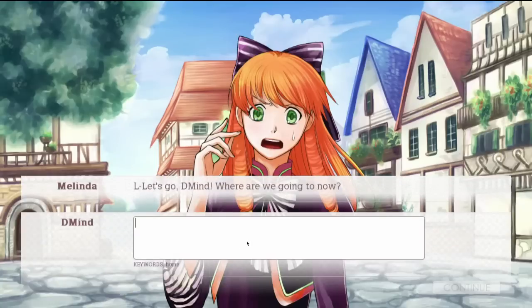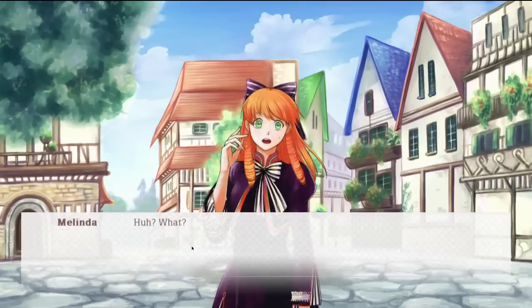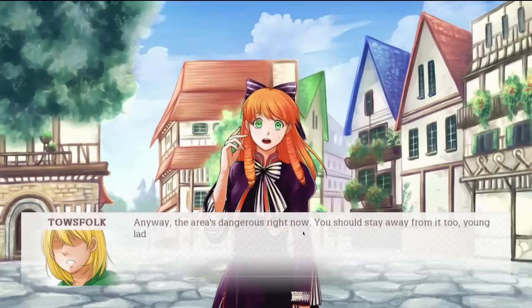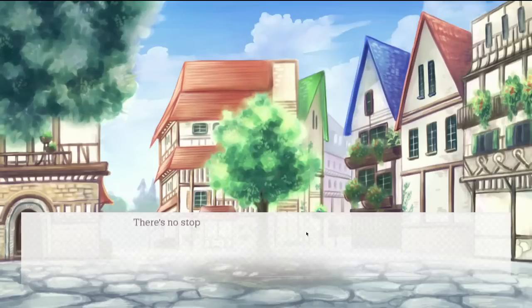Let's go, D-Mine — where are we going now? Home. No, not our private town square. You begin to walk home with Melinda following you closely. However, suddenly a string of explosions fires off from the direction of the marketplace. Hundreds of people run frantically away from the scene, flooding the town square. What happened? There's a fight between puppeteers going on. Can't these people go two minutes without something ruining my business? The state puppeteer is earning a living off blowing up other people's hard work. The area is dangerous — you should stay away from it too, young lady. A fight between puppeteers? I don't know what that is, but it sounds exciting — we've got to go see! And she runs off without me.